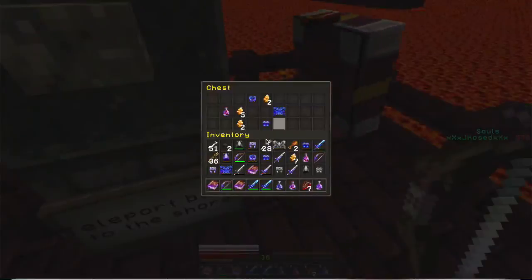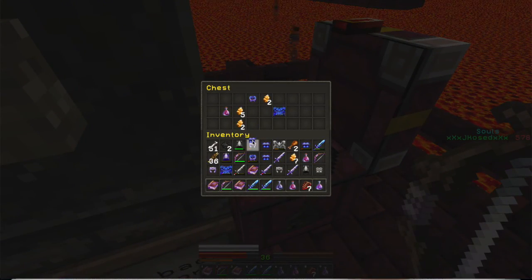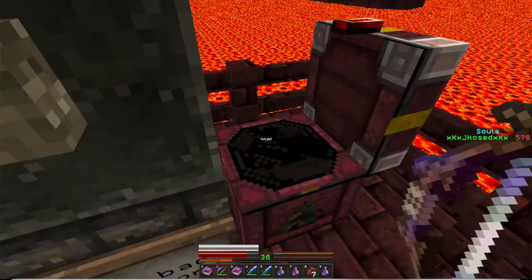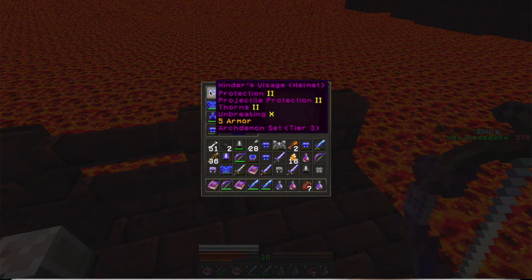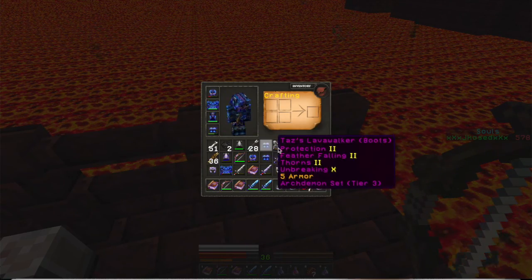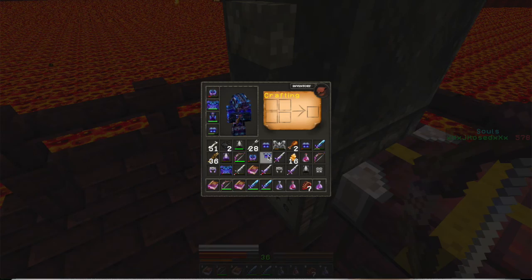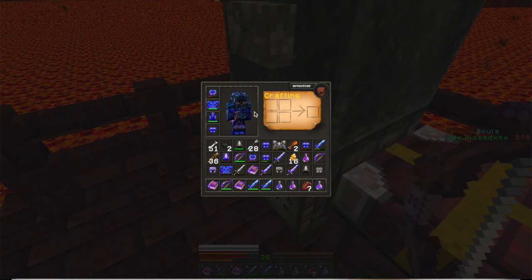I'm going to see if there's anything in this chest. I can definitely replace my helmet. Both helmets are protection tier three — they're actually the same, so I don't have to replace anything. The chest plate is still relatively okay. Let me see if I can replace the boots — I can get brand new ones so I don't have to destroy my current boots quickly.